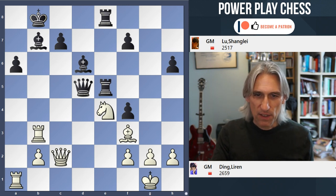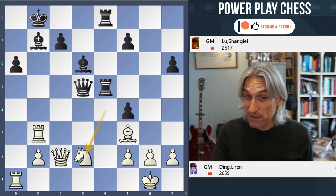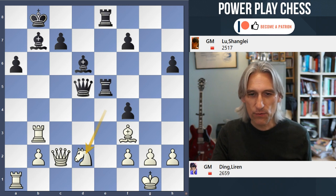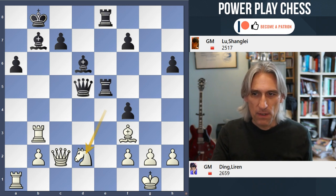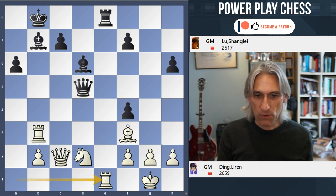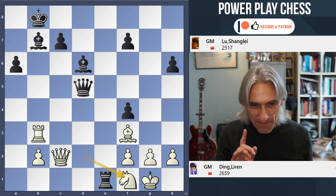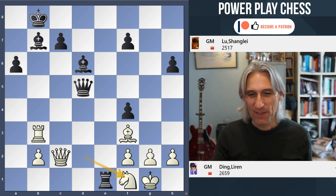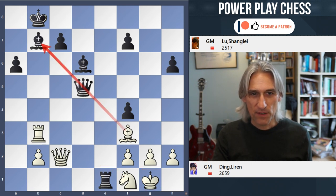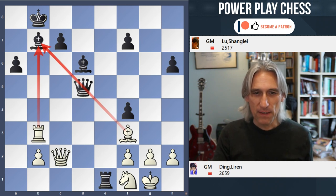The move is Knight D2. It's the only move to win, surprisingly actually. Knight D2 is the winning move. And the game finished like this: Rook takes Rook, Rook takes Rook, and Knight F1. That's why the Knight had to go back to D2 in order to cover the back rank, and the Queen is caught here in this terrible skewer. And that's winning for White.